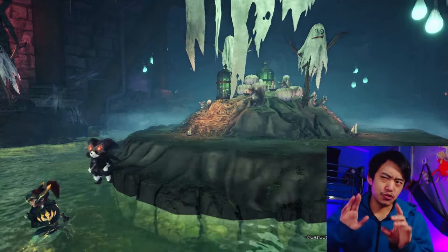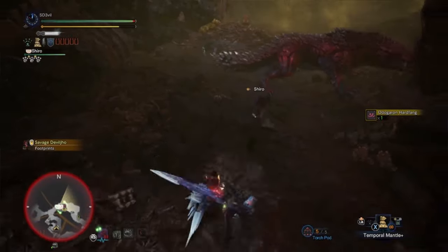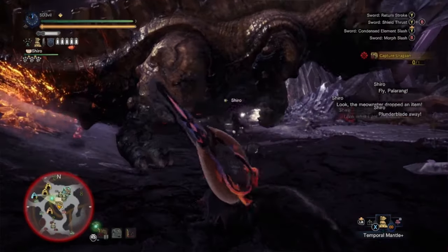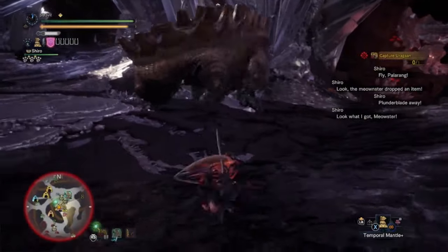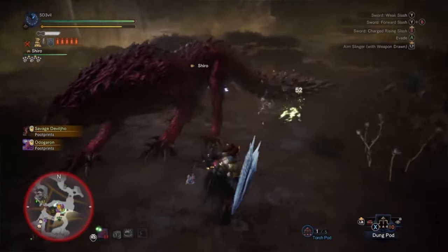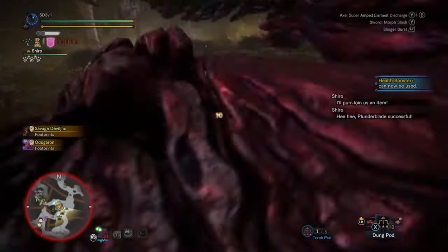I'm just going to shorten it to SAED, which a lot of charge blade users would say. Another way is after blocking an attack — if you instantly press Triangle+Circle or Y+B, you go straight into a SAED. I think that's all the ways of charging up the shield. But in reality, I just spam the Triangle+Circle or Y+B buttons to get to the SAED. I tend to forget the other ones, but since I know there are other options available, I can always do them when I see the opportunity.